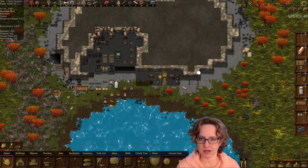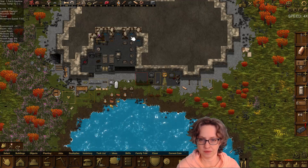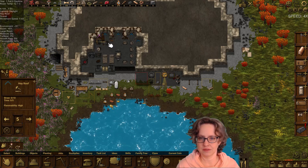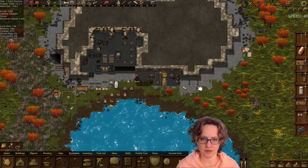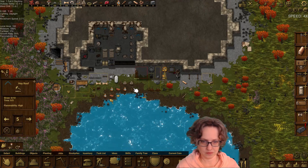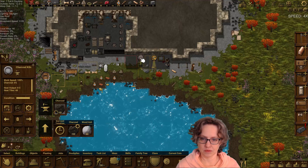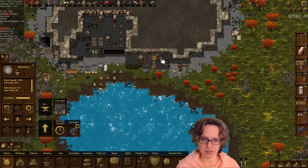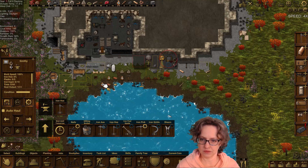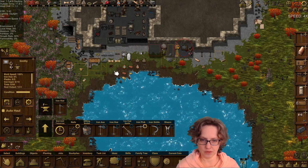Mining must be really high for her. I do want to get that roof put in. We're making some charcoal, we're making some ingots, and then we can make our hoe. I'll put it somewhere over here.